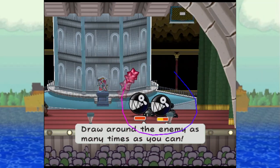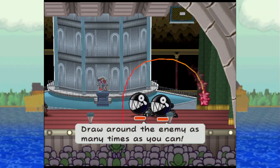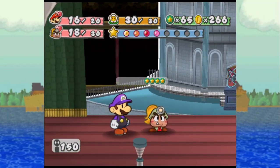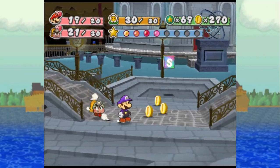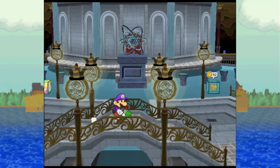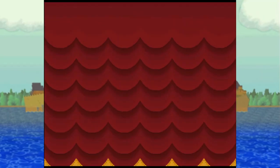I bet Shell Slam could do some damage here, because these guys have high defense. I guess I found another use for it — maybe it's not quite as redundant as I think it is. Anything above 1 experience is good at this point. There's more chain chomps over there, let's go get them. Actually let's take Koops out and see how much damage he can do.